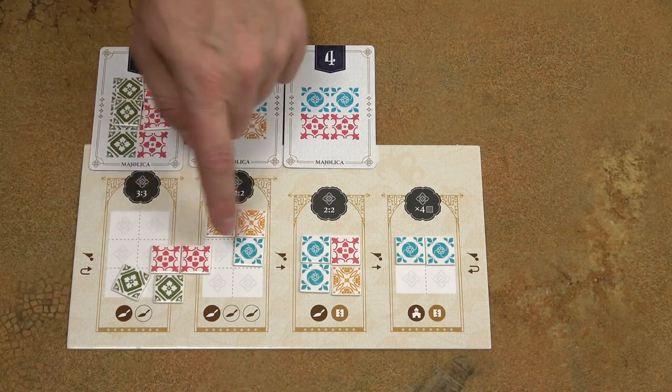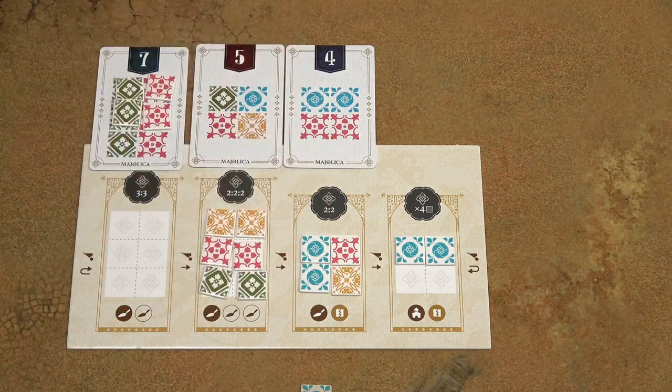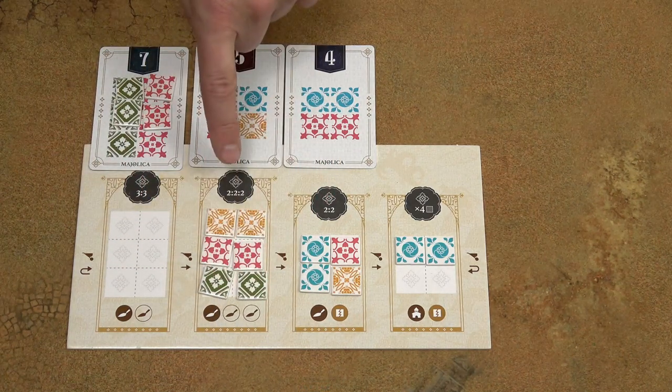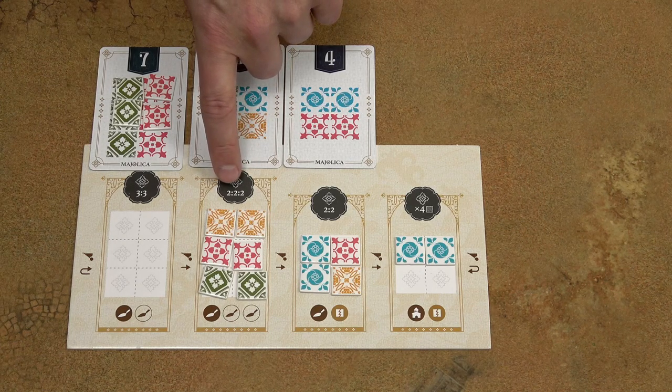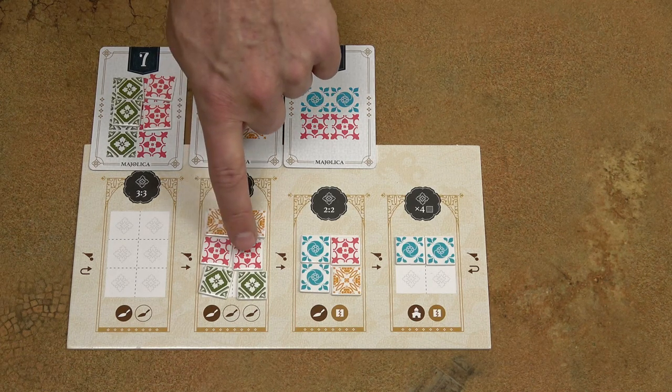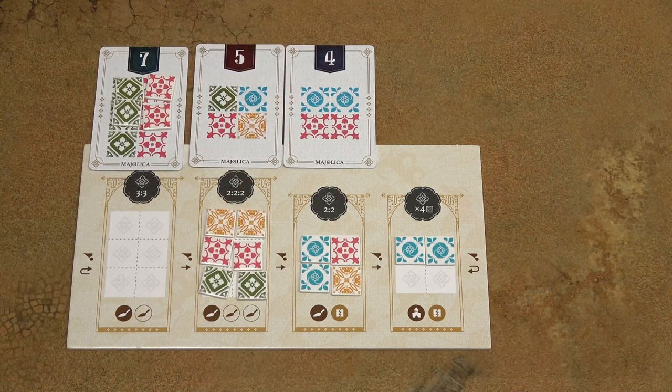Now that this workshop is actually full and I fulfill its conditions — two tiles of one color, two tiles of another, and two tiles of a third color — I must run this workshop as well.